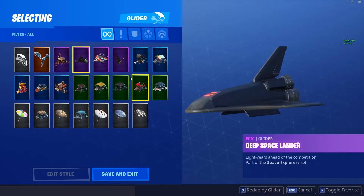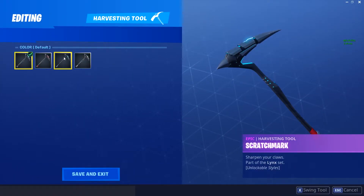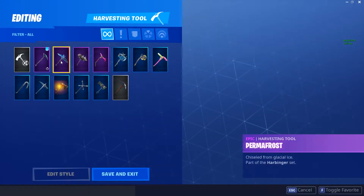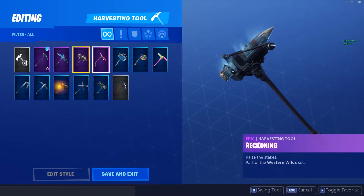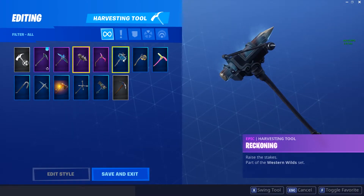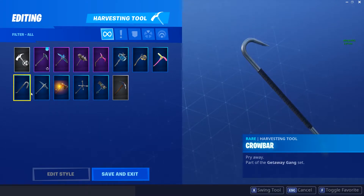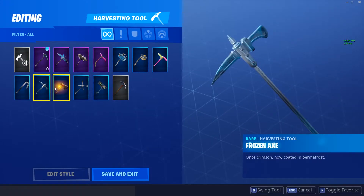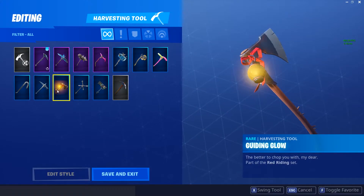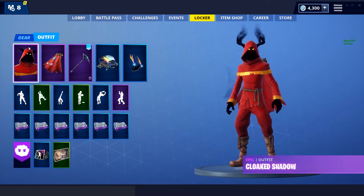For pickaxes I have Scratch Mark which comes with Lynx — I have every stage right now — Permafrost from Season 5, Reckoning from last season, Rift Edge from Season 5 which came with the Drift skin, one that came with Ragnarok, one that came with Calamity, Abominable Axe from this season, Axeroni with the Tomato Head skin, Balloon Axe from Season 5, Crowbar from the Getaway LTM, Frozen Axe from the 14 Days of Fortnite challenges, Guiding Glow from last season, Lug Axe from Season 5, Smash Up from last season, and the normal pickaxe.